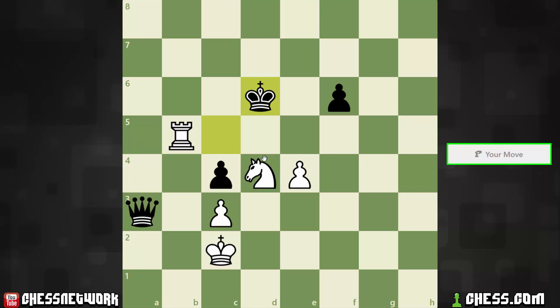On Queen takes rook, we wouldn't have anything there. On this check, King to e7, then we would go Rook to a5, and on Queen takes rook, we would have Knight to c6 check. But suppose check King c7 — we would go Knight to b5 straight away with the fork.